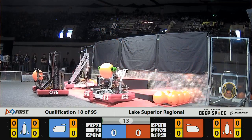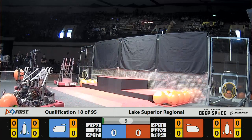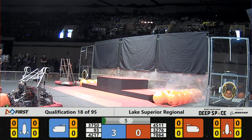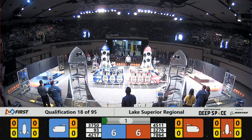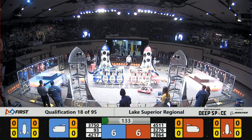We kick off in our sandstorm with the Red Alliance having one robot come down from level two and two from level one, and the Blue Alliance has all three robots coming out of level one. Drivers can now see their robots.